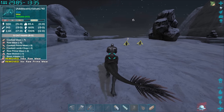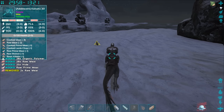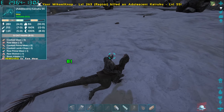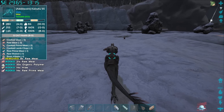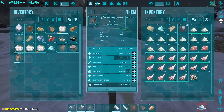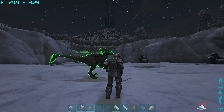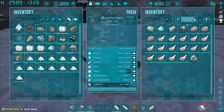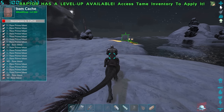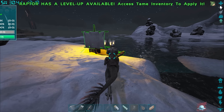I'll drop all the meats so I've got a bit of extra weight capacity. That's quite a lot of polymer already — raptors harvest more than I thought! This will be less painful than I was imagining. Let's see how much polymer we got — 220. That's almost halfway to 350. Back to the raft we go, and we'll need to retreat as we're freezing.